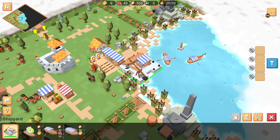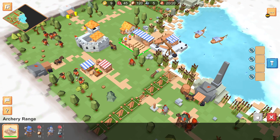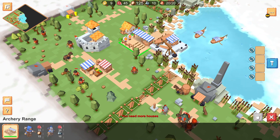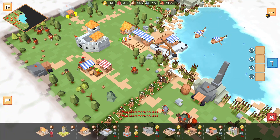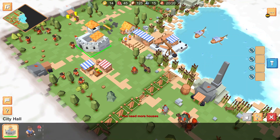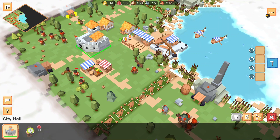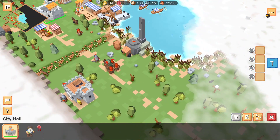I remember getting a ship on this game but the ship didn't actually spawn. I think I bought two but they just never appeared onto the sea over there. I'm not sure what was happening with that. Let's get some more units.